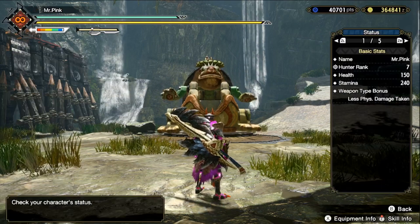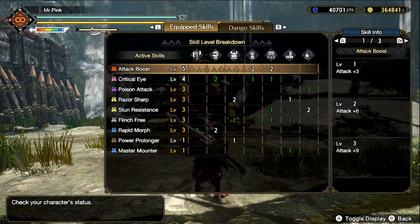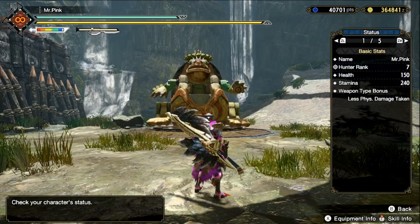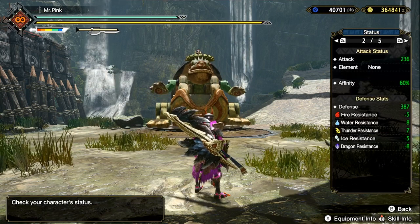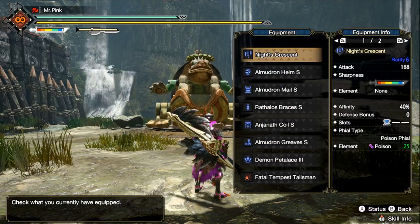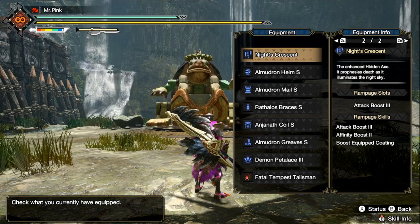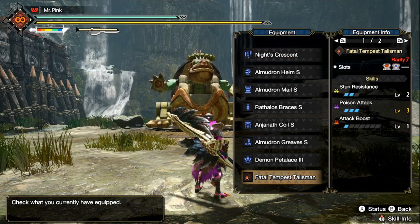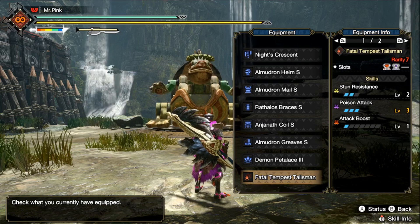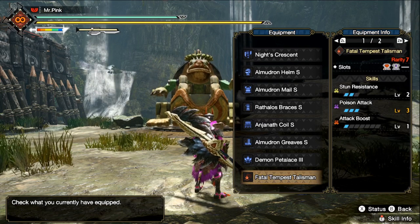I've created a set — here are the skills: 60% affinity, 236 attack. The rampage skill on the weapon is Attack Boost 3, so I get more attack. My talisman is Stun Resistance and Poison Attack — Poison Attack is only level 2, but I do have a slot to boost it up to 3.